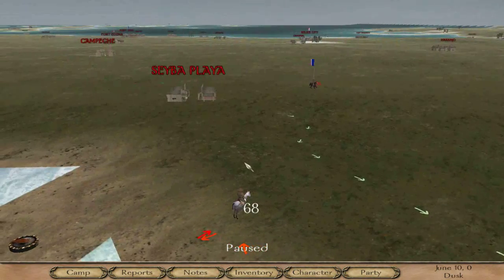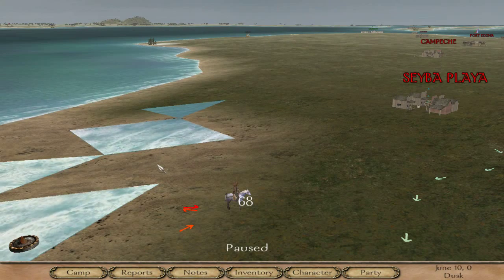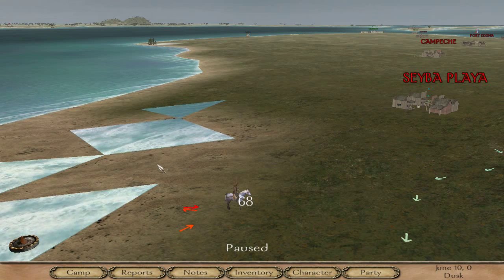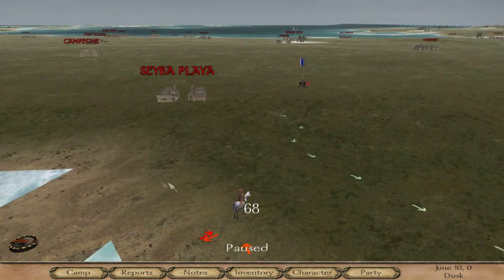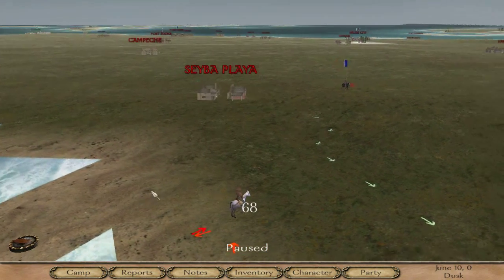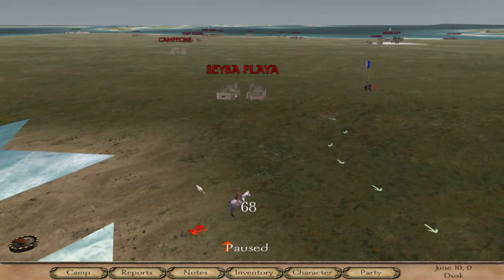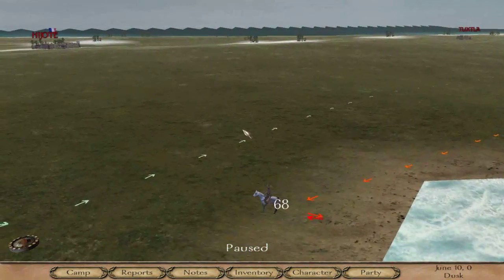That might explain things. A huge update came out — although it's still .99, it's like .99Z. I guess the developer just rushed out all the letter updates because he doesn't want to put it as a 1 yet. He's at Z now, so I'm guessing he's going to move to Greek letters soon. He said it was a massive update, so maybe that has something to do with it — a lot of optimization, maybe.